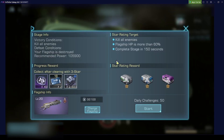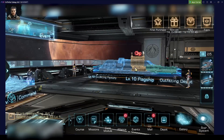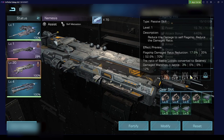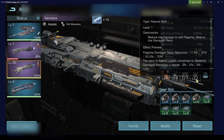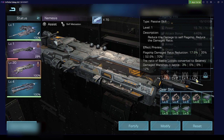Many people forget that campaign skills are not the same skills as you have for battle. Many think they check the skills here and these are the same skills in campaign — they are not. Skill-wise, the Nemesis is very strong and flagship-oriented.